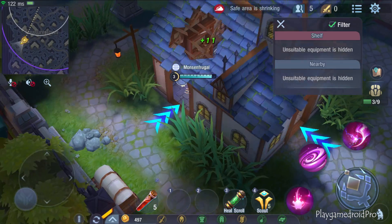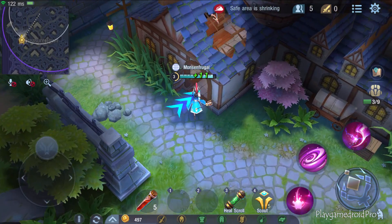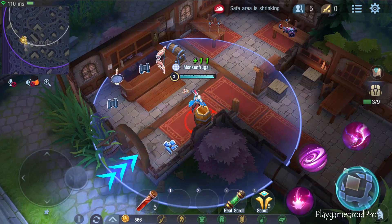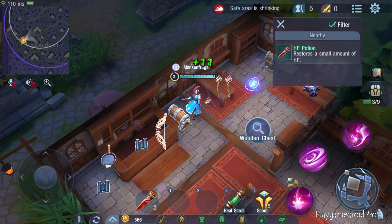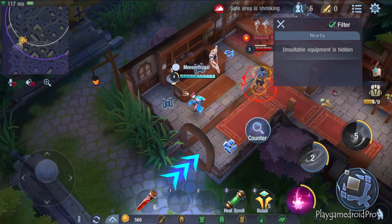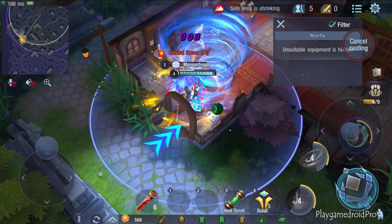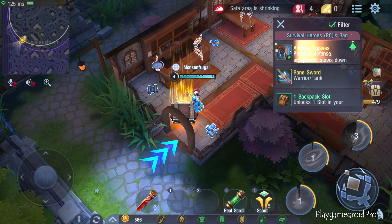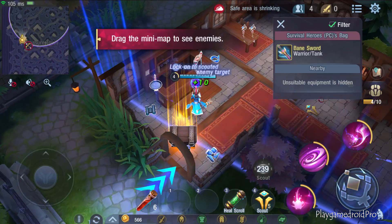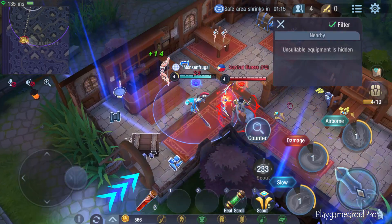The magic barrier will shrink soon. Use your binoculars to scout out nearby enemy players. It will not only help you spot incoming threats, but also give you the advantage you need to survive.